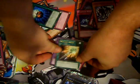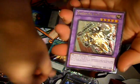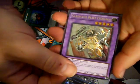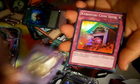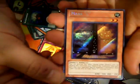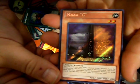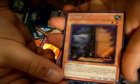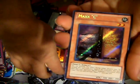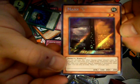To round everything up: we got Ultimate Rare Wonder Wand — very sweet — Gladiator Beast Escuridao, I think I said that maybe close to being correct, Karakuri Cash Shed, and of course Secret Rare Maxx C. Very awesome pull. If you guys are looking to purchase any of these, make sure you check out my eBay page — the link should be below, or check it out on my channel.